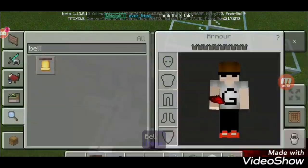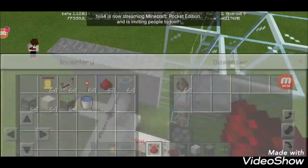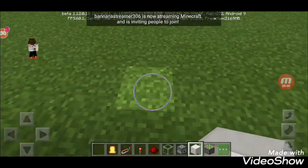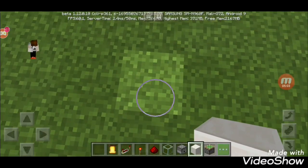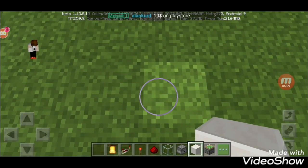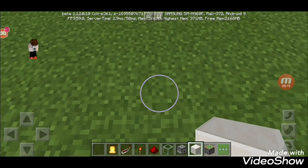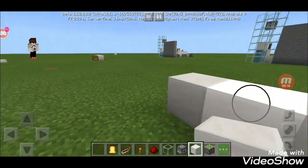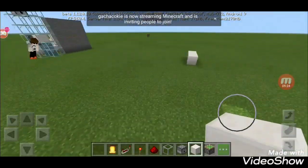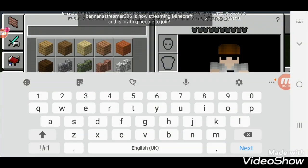Now take out the villager spawn egg and put it here. Now you need to go 20 blocks away - 1, 2, 3, 4, 5, 6, 7, 8, 9, 10, 11, 12, 13, 14, 15, 16, 17, 18, 19, 20. Now you need to put out the button.